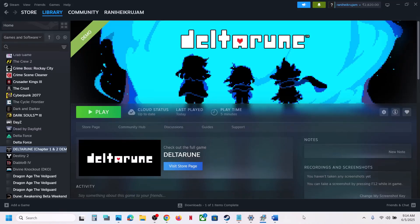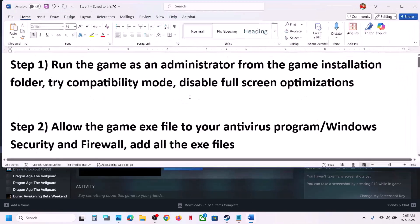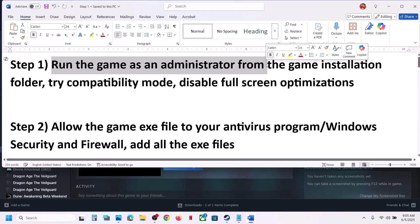Hello guys, welcome to my channel. Today in this video I'm going to show you how to fix the black screen issue with a game on your Windows computer. The first step is to run the game as an administrator.